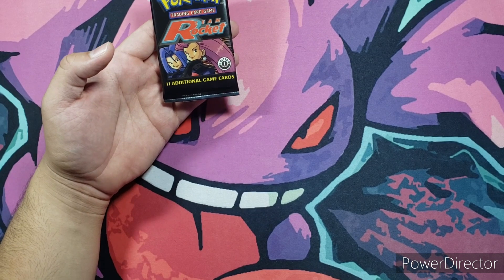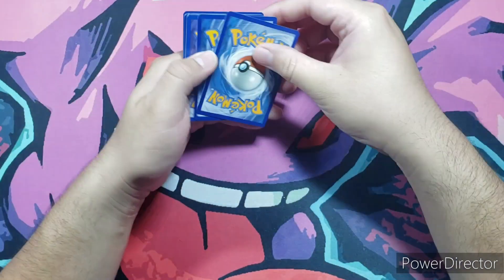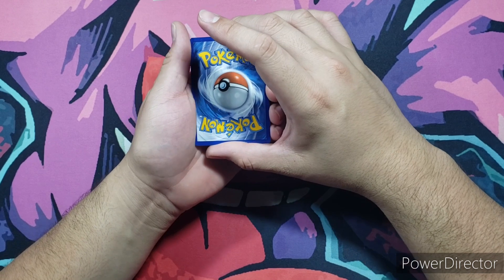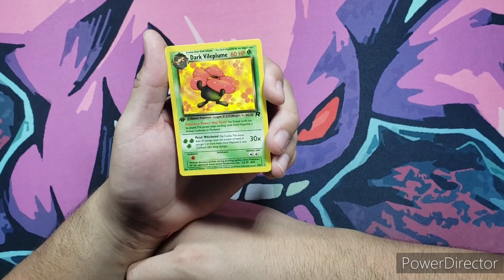On to the next Team Rocket Returns first edition pack. Another unweighed pack straight from the box. One, two, three — another Dark Vileplume first edition.